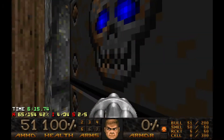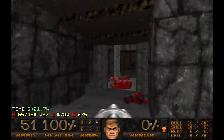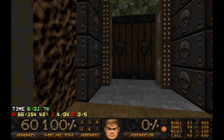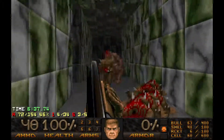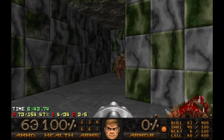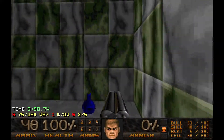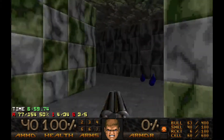Now this switch also appears. And this switch opens up that wall at the start of the map with a plasma rifle that is basically required. Come here. Now check this out — a revenant behind the fake wall. That's not nice.